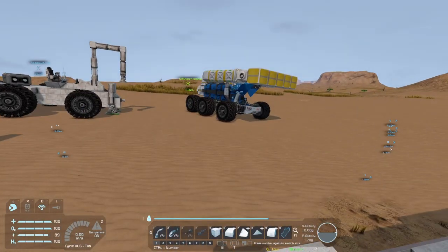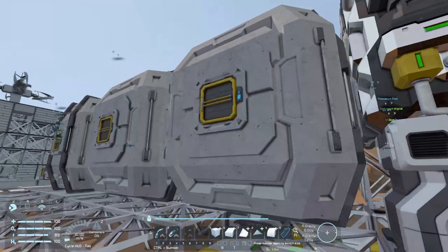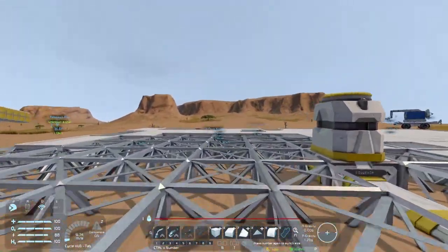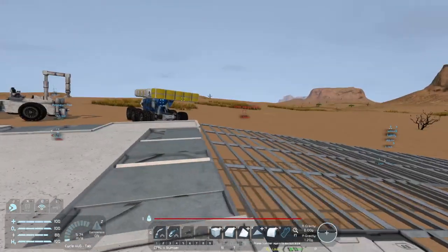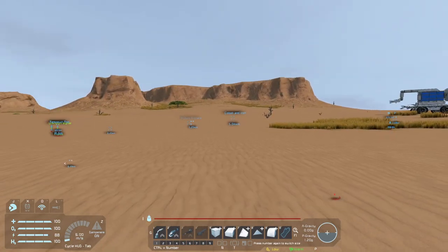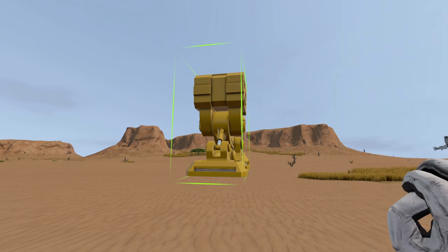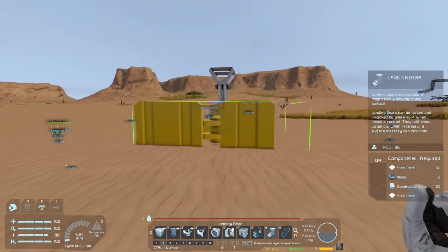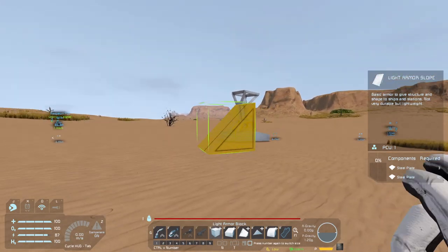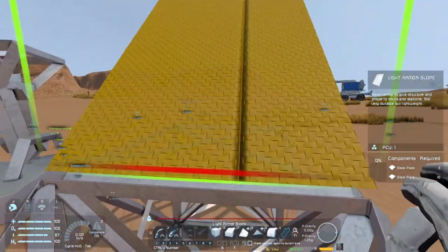So how are we going to do this? It's going to be probably a similar process as before. What we need is going to be a ton of steel plates as always. We're going to use the yellow color here, drop that down and we have the landing gear initially. Then we're going to pretty much build out a bit of scaffolding.